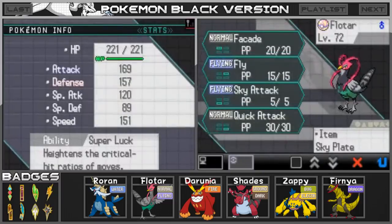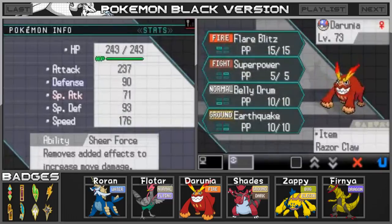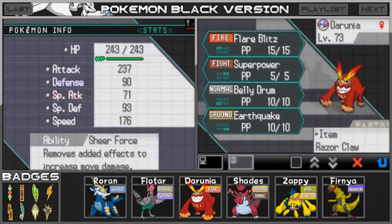Floater has the Sky Plate with Facade, Fly, Sky Attack, and Quick Attack. Darunia has the item Razor Claw with Flare Blitz, Super Power, Belly Drum, and Earthquake.